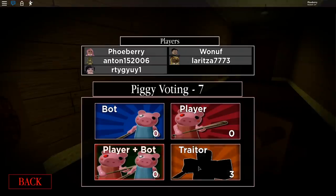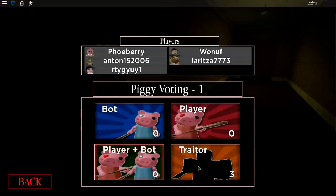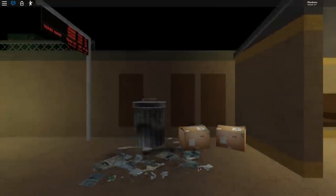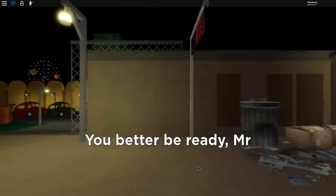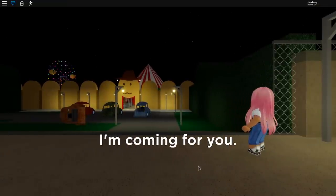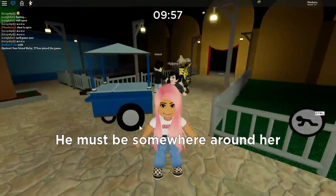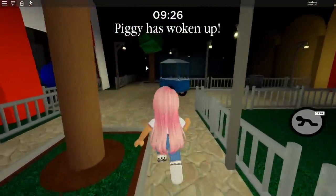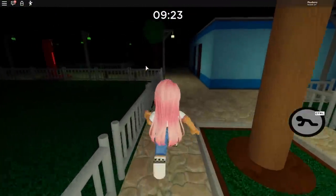It's Traitor on Carnival! I guess it just switches between Infection and Traitor. We get Traitor finally on a public server — I can't wait! This time we won't know who's the traitor. Actually I can tell you it's not me — I've got the screen saying 'you better be ready Mr. P.' That means we don't know who it is. Piggy's woken up — so we have a Piggy and a traitor and we don't know who it is!